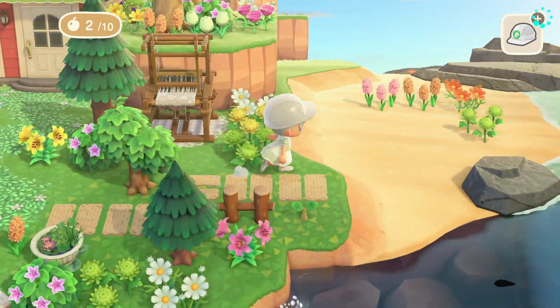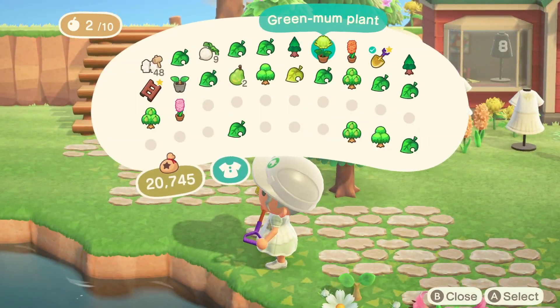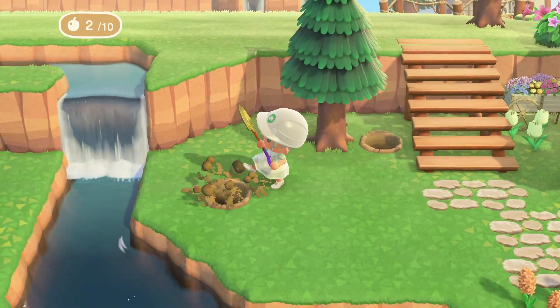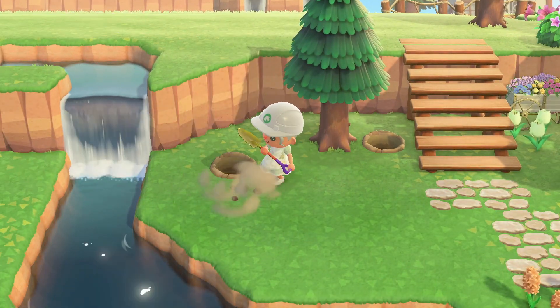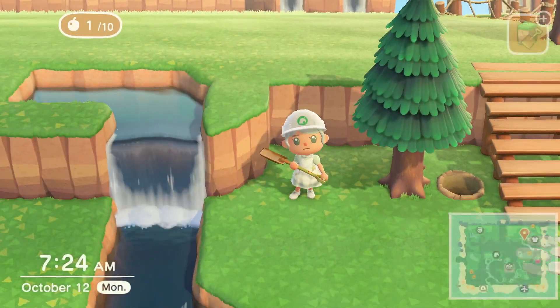Now I want to grab a couple more flowers from the beach that I had set aside and start filling them in on each side of this brick pathing. Then there's a little area off to the left side that I'm going to start decorating right now — I'm filling in some trees and I'll walk you through my thought process as I design this area.